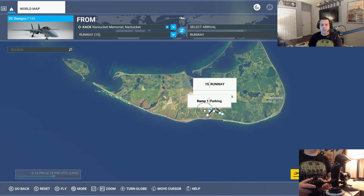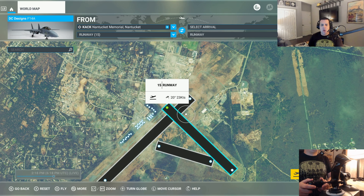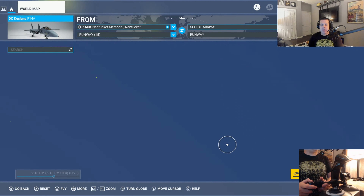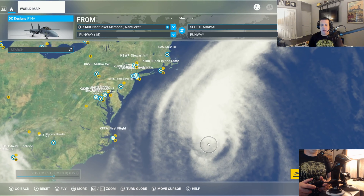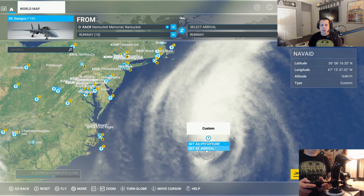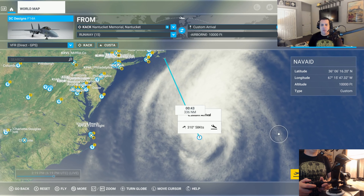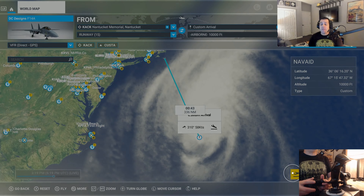Because I love everything about Cape Cod, I'm going to pick Nantucket Memorial Airport. I've already gone ahead and selected it. I'm going to take off from runway 15 and we'll take off to the southeast. I'm going to set my destination as an approximate area since I don't know exactly where I'm going to fly. We've got the weather set as real-time weather and we are ready to fly.